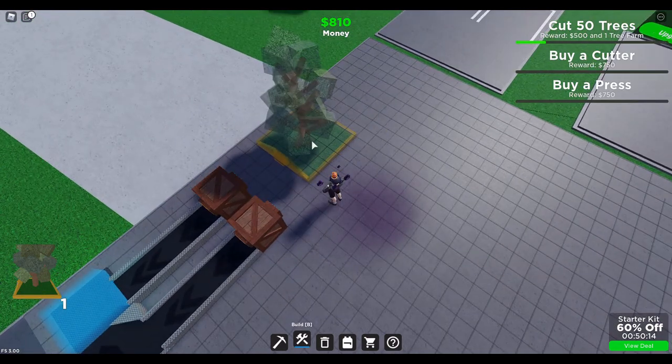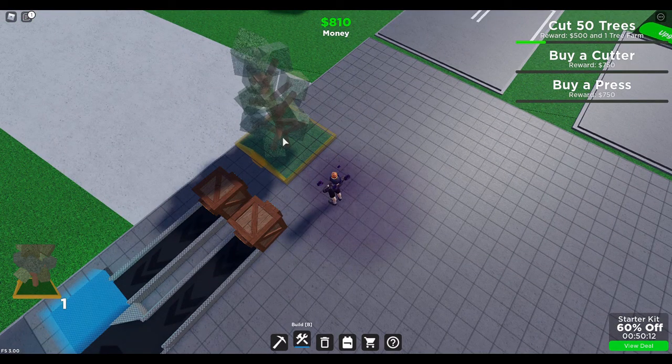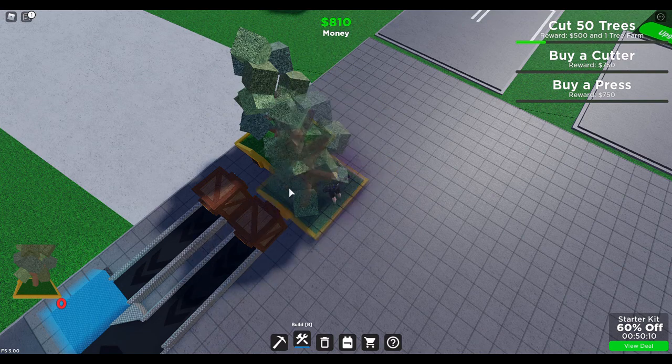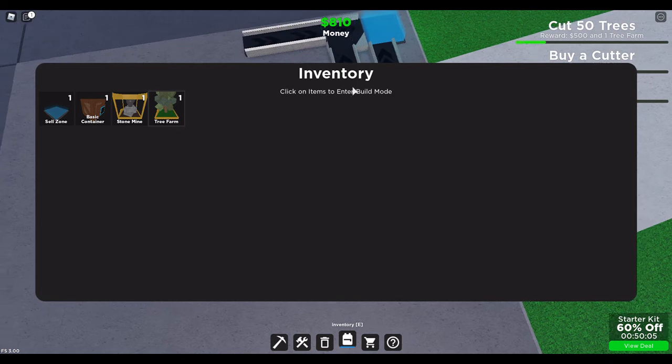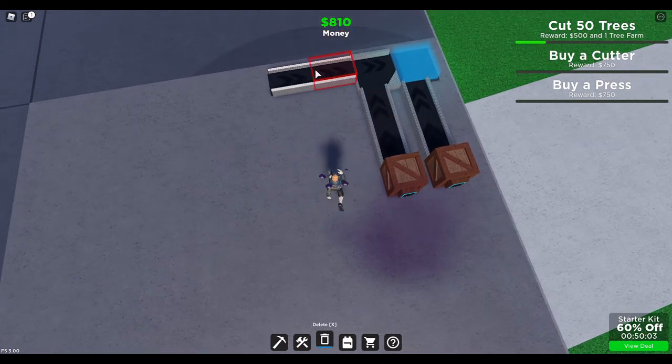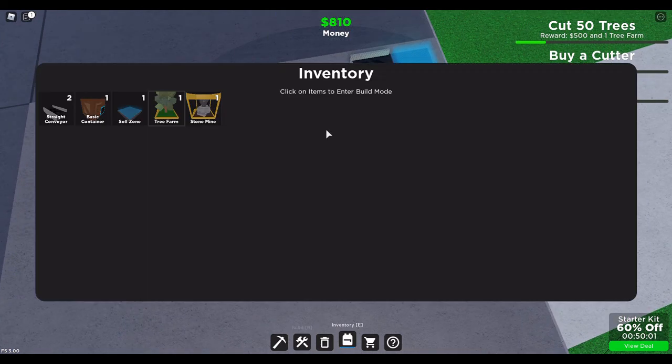A tree farm. Oh wait, I forgot this — it's a bit big. Where's my conveyor? I want to get it. Do I not have more? Let's then use these for now.